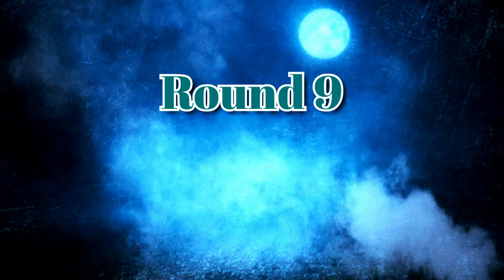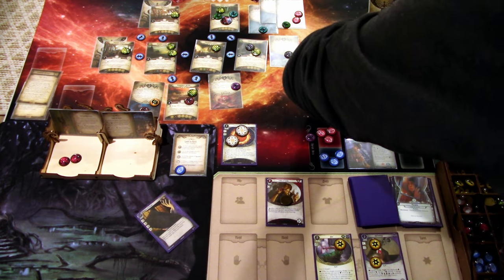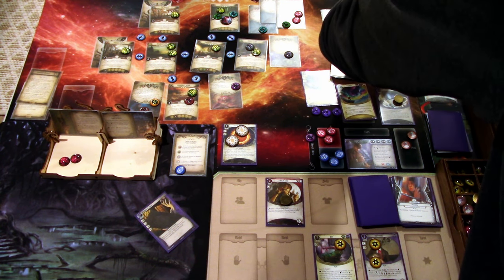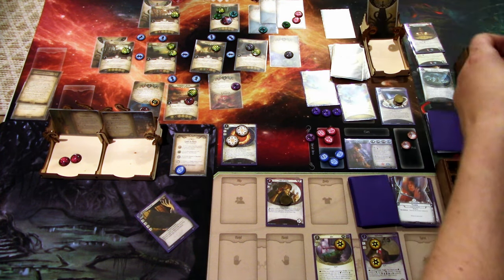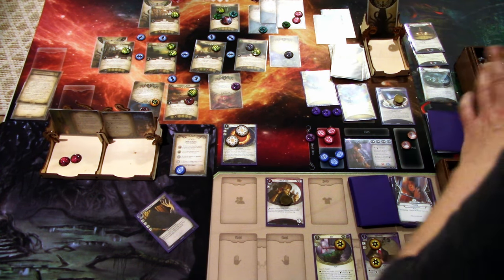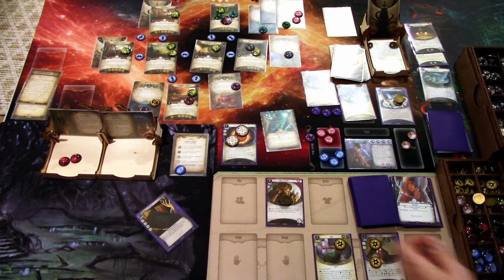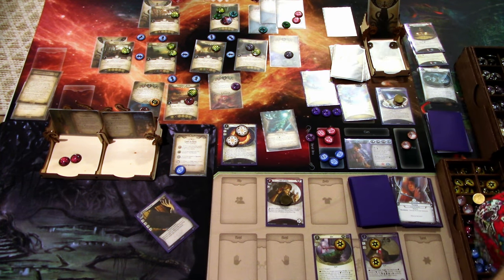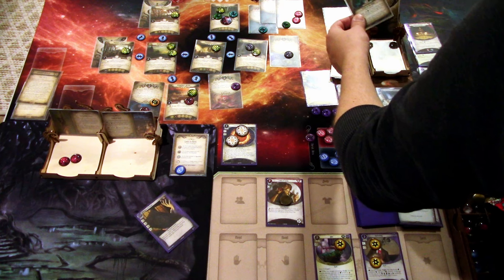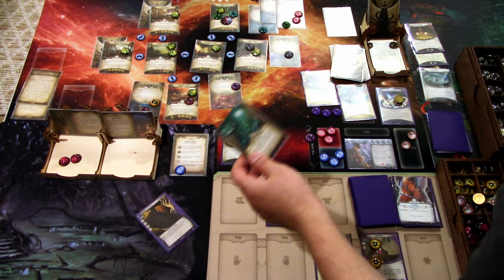Round 10: add a Doom. If we are at a Spectral location, we draw from the Spectre deck — Terror in the Night. We also should have a separate deck for the Spirit cards. Testing five versus four, minus three — we fail but not critically, so I put it here.